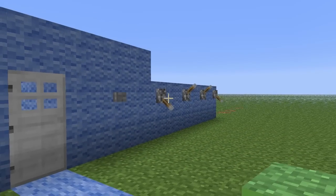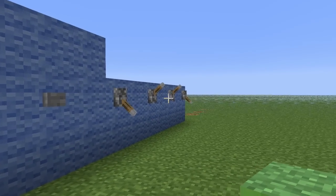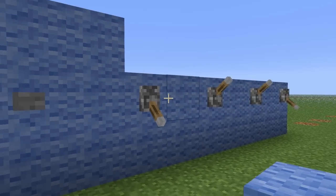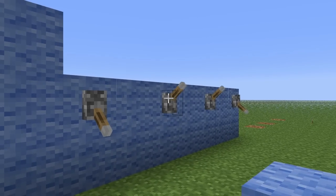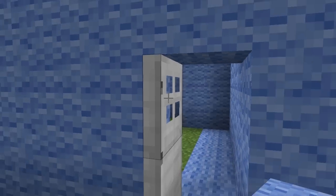Hey guys, welcome to another Minecraft tutorial. This is actually one of my favourite builds so far — it's a combination lock. I've got four inputs here, but you can put as many as you want. Once I show you how to wire this, it's pretty easy to set up more inputs. This is the correct combination here. I press a button, I go in the house, press another button to get out. This can be your chest room or whatever you want.